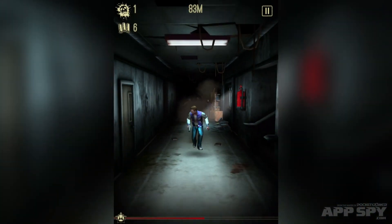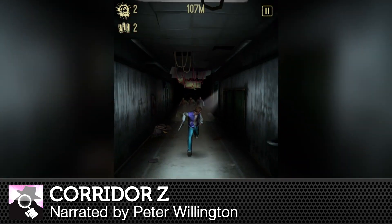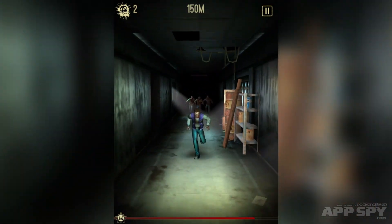Hello, Raps viewers, my name's Peter and I've got a hands-on video for you. This time it's with Corridor Z, from Mass Creation — the people who made Draw Slasher and Run Like Hell. And it is an auto-runner.